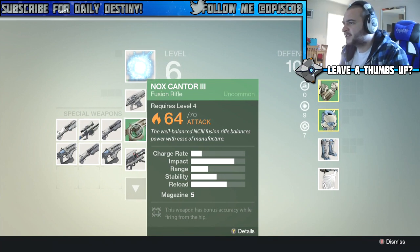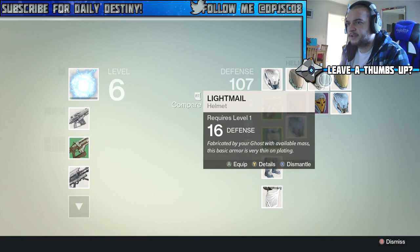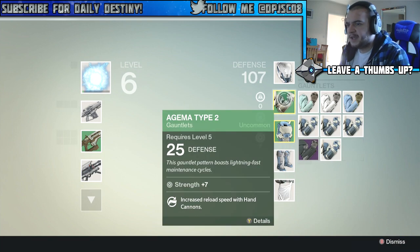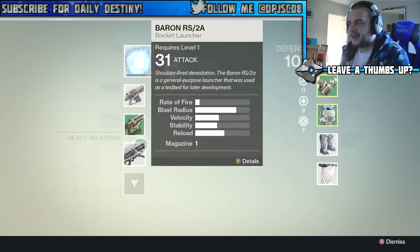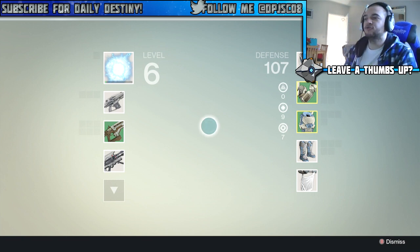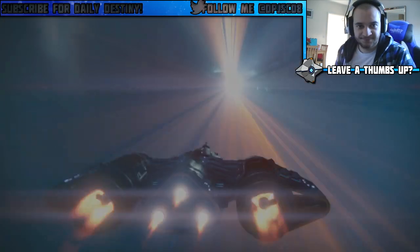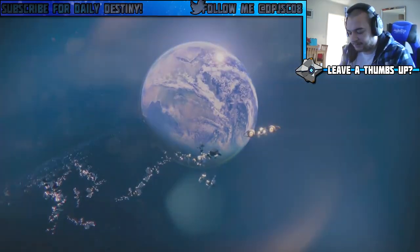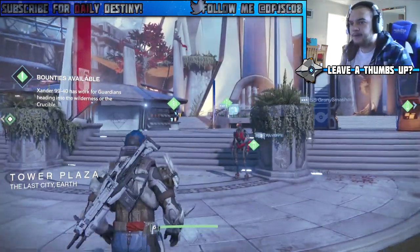In my last video I got this fusion rifle, the Nox Cantor 3, and I got a new helmet with a lot more defense than the one I was using before. I've got purples — legendaries — that I got with my first Hunter character out of packages, which I'm going to keep for this character. Once I reach level 20, we're going to level them up by doing strikes, Nightfalls, and all sorts.